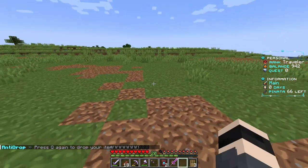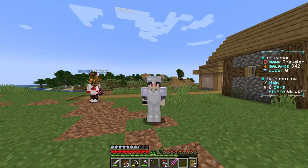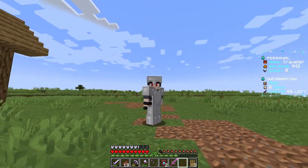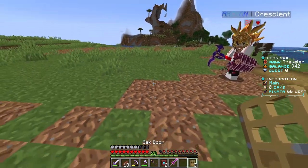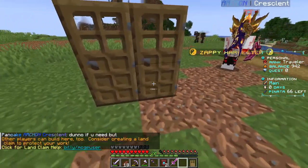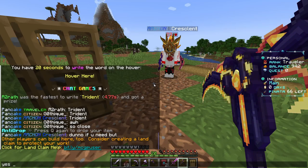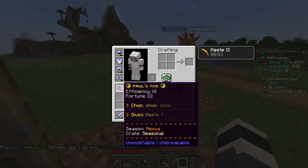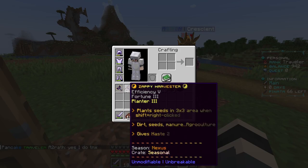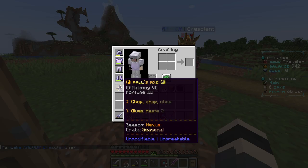I know I said I wouldn't be playing on a server because I used to be a server owner, not a server player, but here we are - playing on a server, having fun and opening double doors. Holy hell - I just got Paul's axe and a Zappy harvester. That's some crazy gear. Is that a hole? Yeah, that's a hole... and that's an axe.